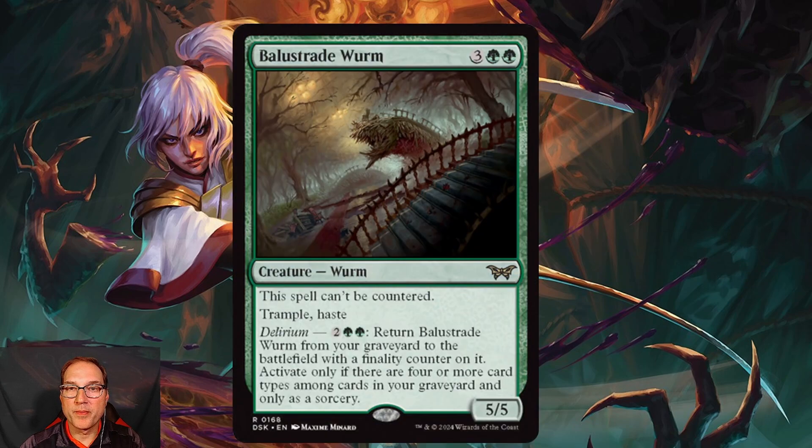Next we've got Balustra Worm — for three and two green mana you get a worm that's a 5/5. This spell can't be countered, it has trample and haste. It also has delirium: for two and two green mana, return Balustra Worm from your graveyard to the battlefield with a finality counter on it, activated only if there are four or more card types among cards in your graveyard, and only as a sorcery. The recursive nature for only four mana makes it something for green deck builders to consider.